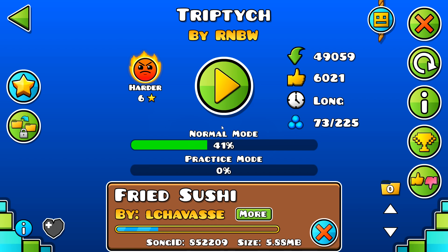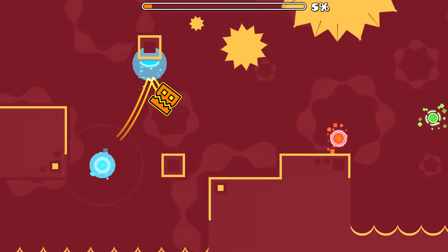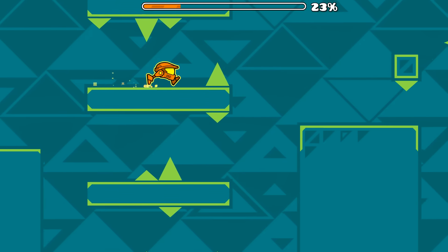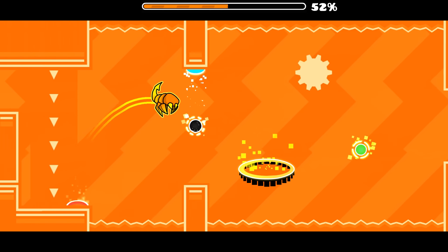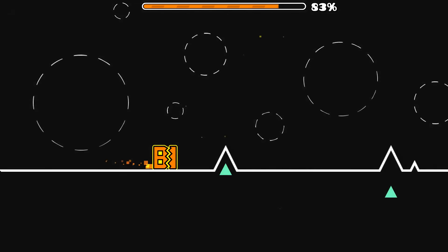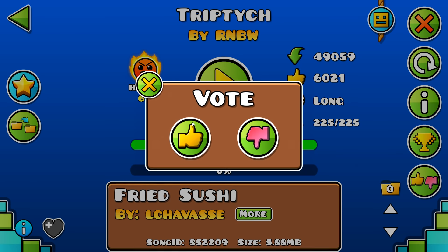Triptych — apparently I got 41% on this before, but I can't remember exactly which level it is. Made for another contest, with a limitation on colours this time. This is sweet so far — I love the contrast of the pink and the orange, it looks so peachy. We've got moving pillars. This colour scheme is punchy now — so saturated, it's like a blood orange. And obviously we've got the distorted backgrounds again. Last part — cube. The black and white — Triptych! Another banger from RNBW. From all of the ones I've played, I don't think there's been a miss so far, except maybe Weak Signal, which could probably have been executed better.